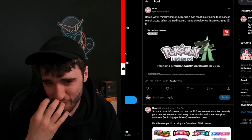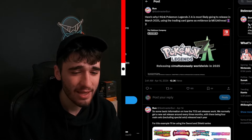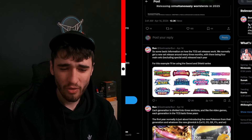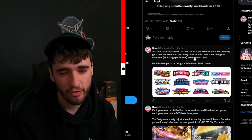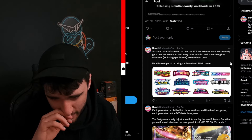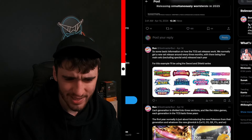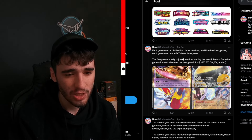Moving on over to GodmasterBun, who has released a mega thread — love the pun — about when they think Pokemon Legends ZA will be released. They are saying March 2025, using the trading card game as evidence. Peculiar way to use evidence, but I'm all up for listening to a new approach. Basic information about how TCG set releases work: we normally get a new set around every three months, with four main sets per year, excluding special sets. For example, using the Sword and Shield series — twelve sets in Sword and Shield.